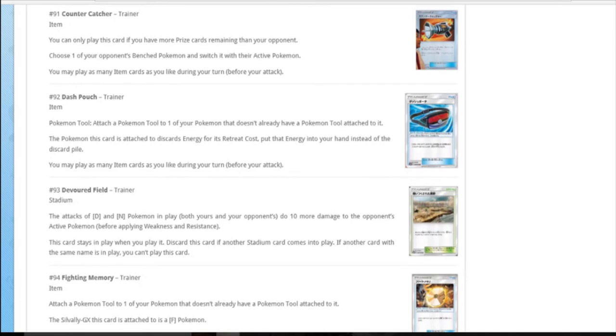Dash Pouch tool: attached to a Pokemon, whenever that Pokemon retreats, put the energy into your hand instead of discarding. It's not even just basic energy - that's any energy. That's cool - something to bear in mind.